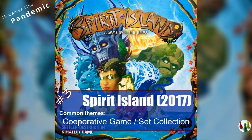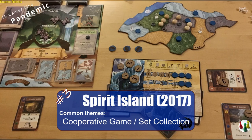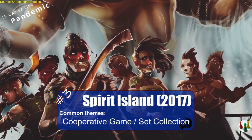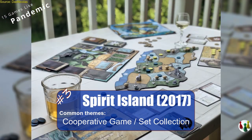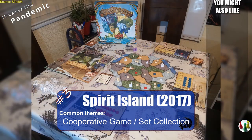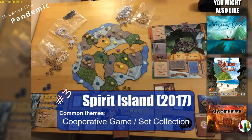Spirit Island is a cooperative game in which you have to protect your island against invaders. Spirit Island has great variable player powers and synergies that make it a strategic mix of area control and card hand management. Note that this is one of the heaviest games in this list, with rules that are a bit hard to digest initially, and you can expect a typical game to last 2 hours. If you're looking for more heavier cooperative games, Sleeping Gods, Robinson Crusoe, or Gloomhaven might interest you.